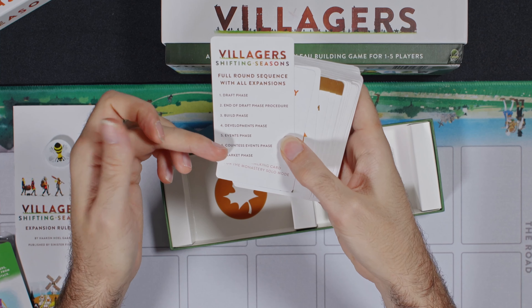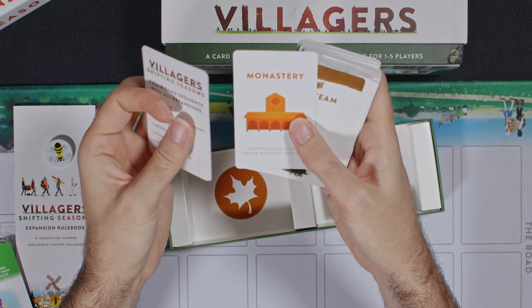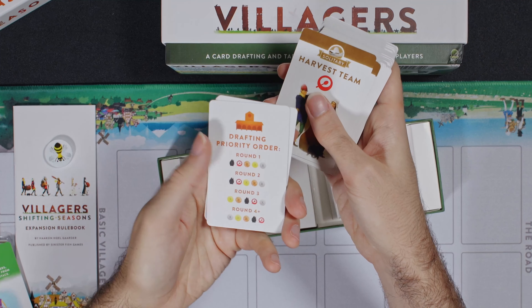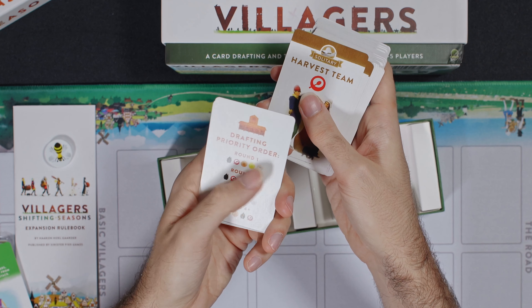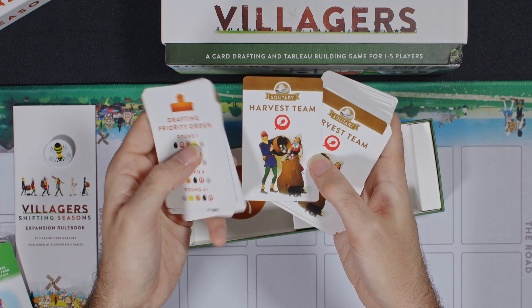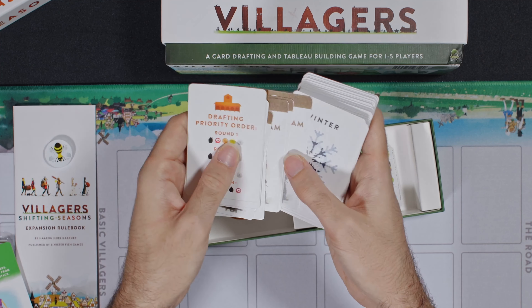The round sequence. Monastery — round tracking card for the monastery solo mode. Here is the monastery drafting priority card for the monastery solo mode. So cards with buildings, then with food — you get it. These are the team cards. These are always going to start out — you got to discard two cards to pull up one of these and put it into your tableau. But if you're strapped for food, it's a good way to get food.